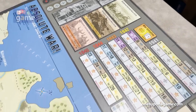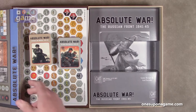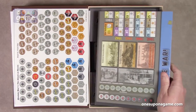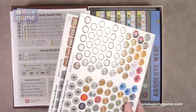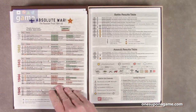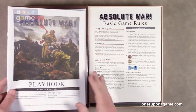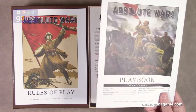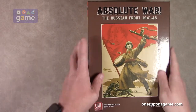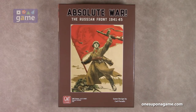Let's recap everything you get in the box with Absolute War: The Russian Front, 1941–1945, from GMT Games. You get two decks of cards — a German deck and a Soviet deck of 55 cards each. You get that game board, two sheets of counters with large pre-rounded pieces, four player reference cards (two sets of two), a quick-to-play basic game rules folio, a playbook with five scenarios plus a campaign game, and a 32-page rulebook. All in a nice thick box. Designed by Carl Paratus. Thank you so much for watching — God bless you, bye-bye.